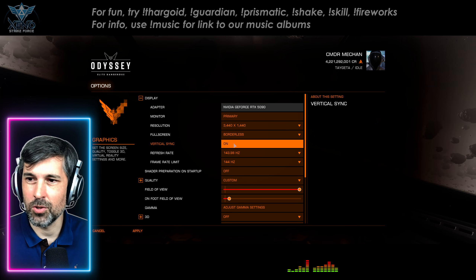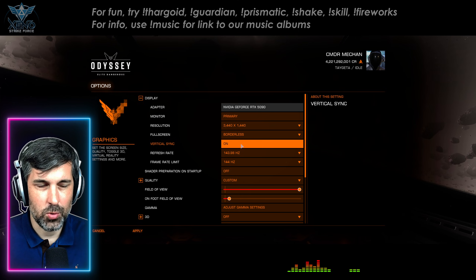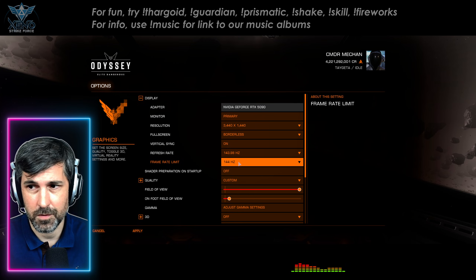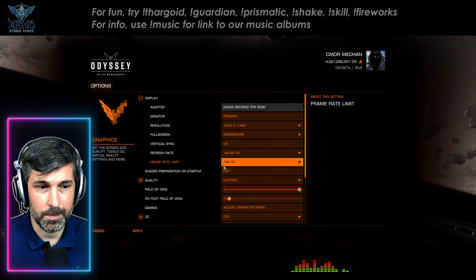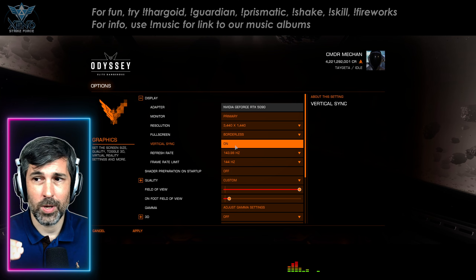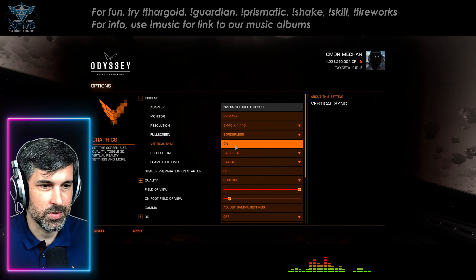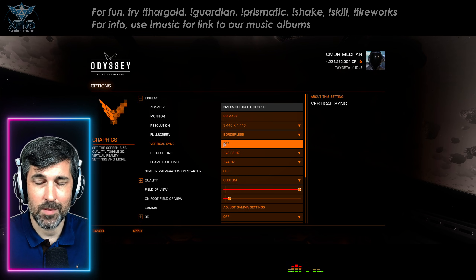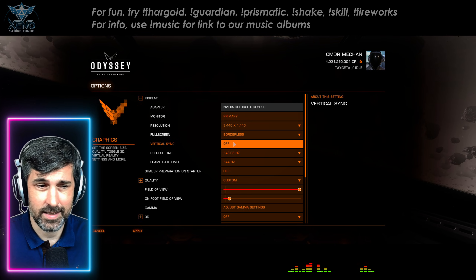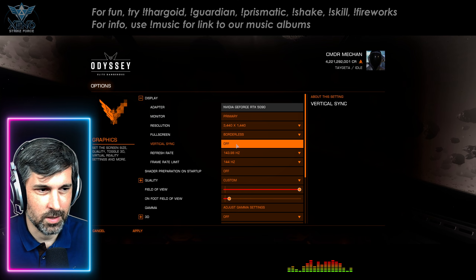Vertical sync is the subject of enormous debate. I generally run with it on, but it's a trade-off. The issue with vertical sync is that it introduces stutter if you can't keep up with the synchronization rate of your display — in my case 144Hz. If my frame rate drops below 144, the game with vsync on would alternate between 72 and 144 as that's all it can do, and the perceived impact is stutter. For most gamers, unless you really know what you're doing, it's best to play with vertical sync disabled, even though this can introduce tearing.